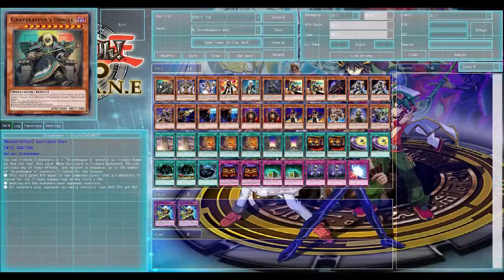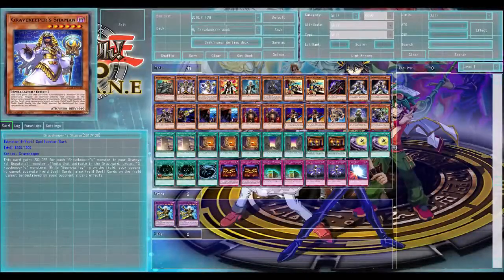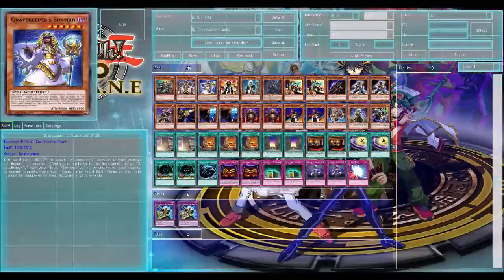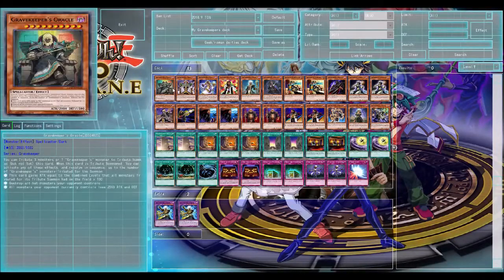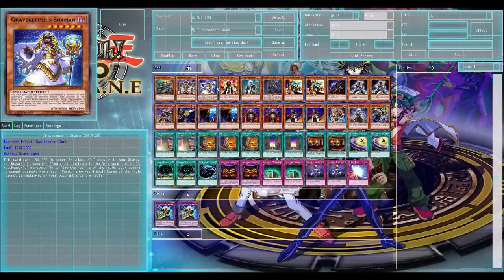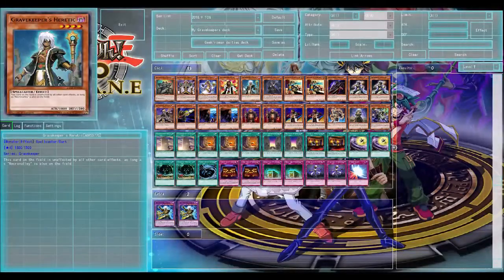So here we've got Grave Keepers Oracle, which is really cool, Grave Keepers Visionary, Grave Keepers Shaman, and Grave Keepers Chief. So we've got four quite strong cards. One good thing with Oracle is you can summon it without having to sacrifice three monsters — you can just do one. You can tribute summon this card by doing one Grave Keepers monster, which is really cool.